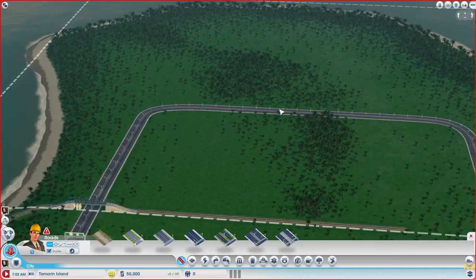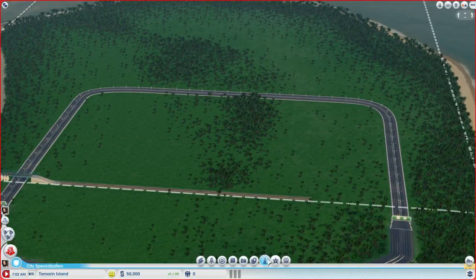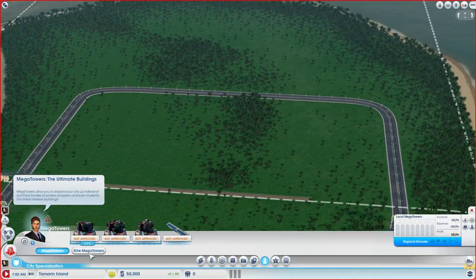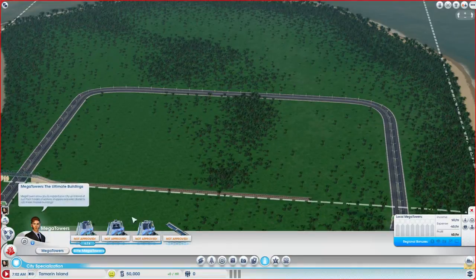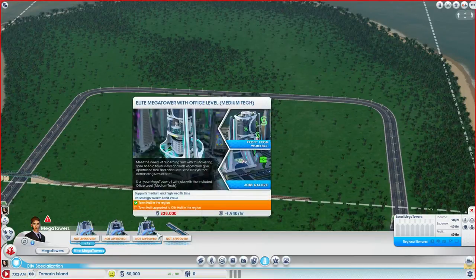What we need is an area for the university, an area for the academy — which will take a lot of space — and an area for commerce and residential. I think this area here will be commercial, most likely. We can also look at the elite Mega Towers, which are very interesting but quite expensive.